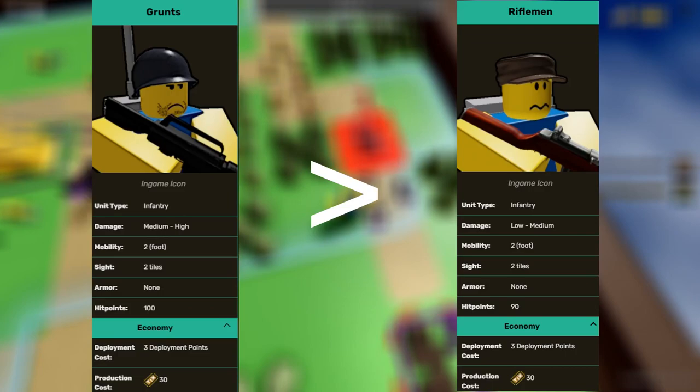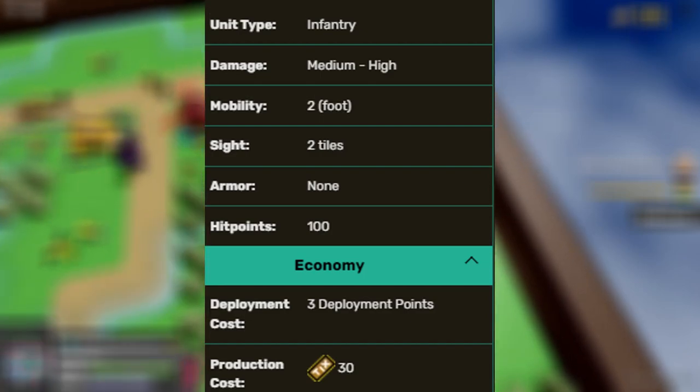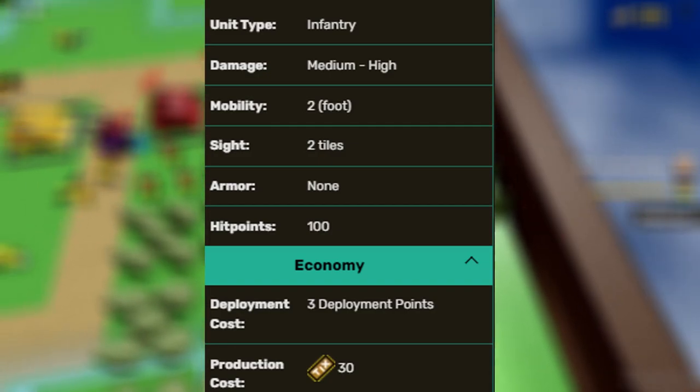Now let's get to the stats. The stats are better and pretty good compared to the rifleman's mediocre stats. The stats are: damage medium to high, mobility 2 tiles, sight 2 tiles, armor none, HP 100, deployment cost 3 points, and production cost 30 ticks.